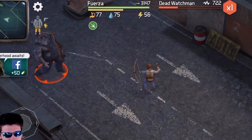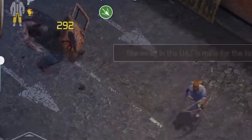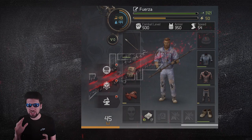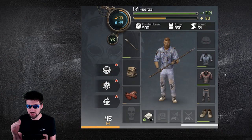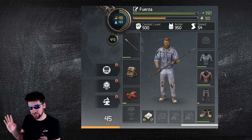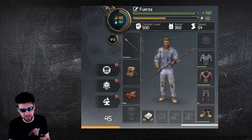In this video, I'm going to teach you the cheapest way to complete the gas station in Dawn of Zombies Survival. The gas station is not as hard as the warehouse, but it is still an aberration zone and is therefore both a challenge, but also offers really good rewards for completing that challenge.